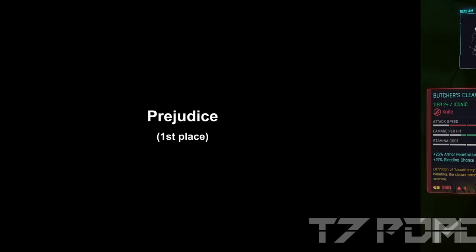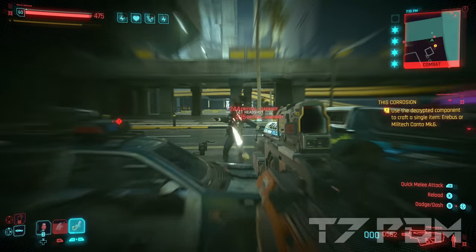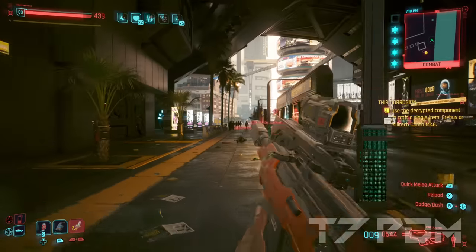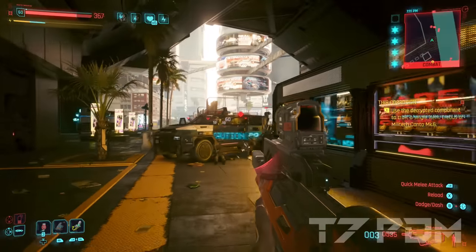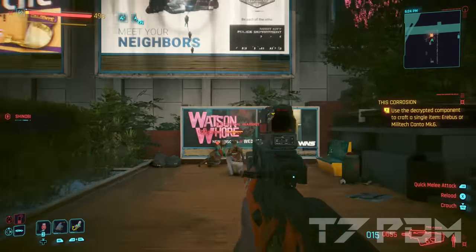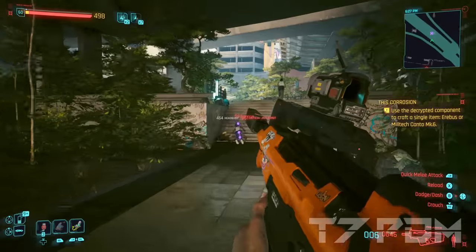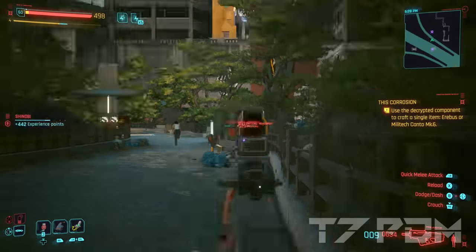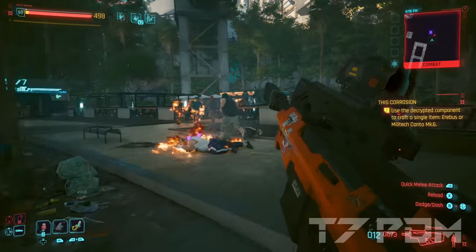The best assault rifle is the Prejudice. The Prejudice is an iconic version of the Mazamune burst assault rifle and it can now be finally acquired as a reward when you complete the Rogue ending. This weapon is now an absolute beast because it has 100% additional critical damage, which means it basically deals double damage every time you make a critical hit. It has a guaranteed crit chance on your first hit, an increased fire rate when you take damage, and increased damage on lead enemies. When you equip a decent silencer on this weapon, you can even one-shot enemies on very hard after patch 2.0 using an assault rifle, which is truly awesome.